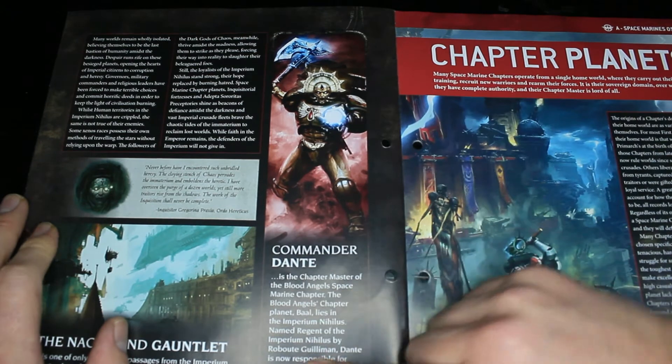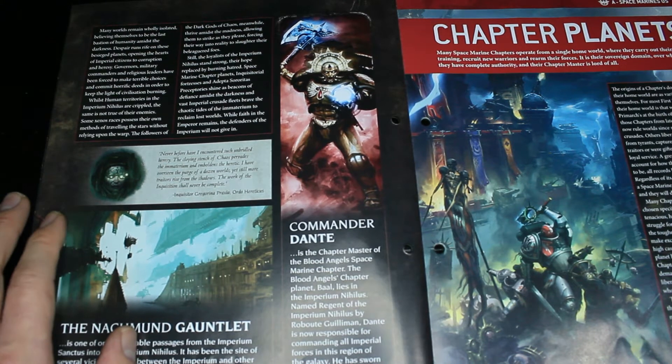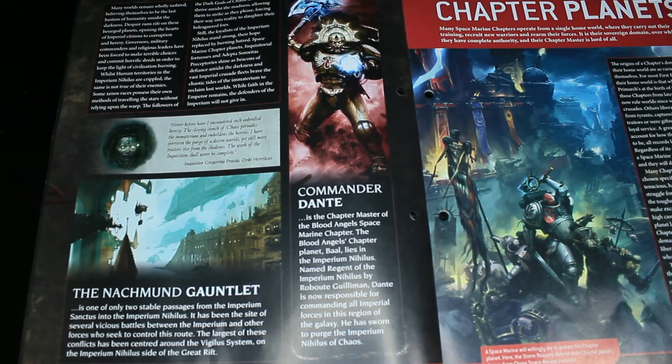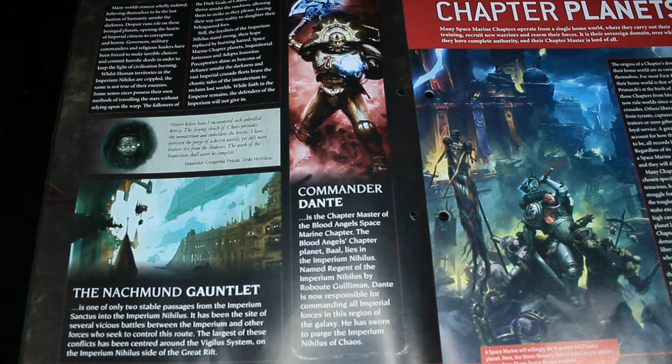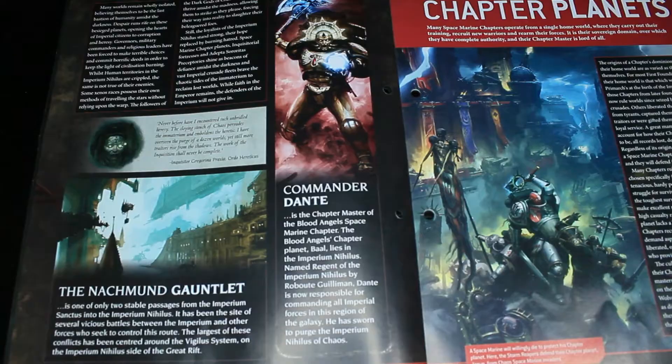You've also got Commander Dante — as far as we know, one of the oldest Space Marines around. Commander Dante is the Chapter Master of the Blood Angels, whose chapter planet Baal lies in the Imperium Nihilus. Named Regent of the Imperium Nihilus by Roboute Guilliman, Dante is now responsible for commanding all Imperial forces in this region of the galaxy. Can you imagine having that kind of responsibility put on you by a Primarch who's been resurrected?